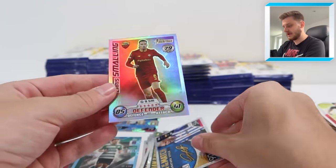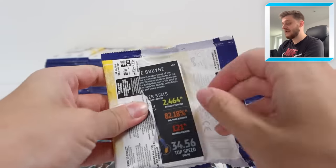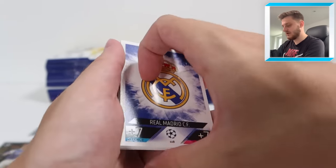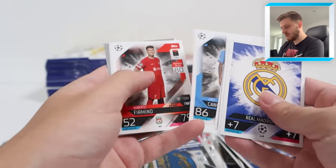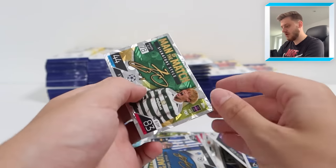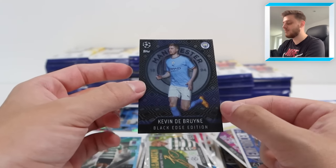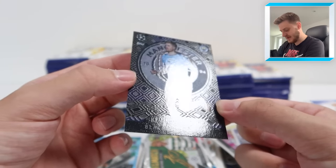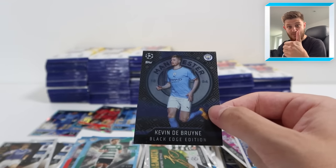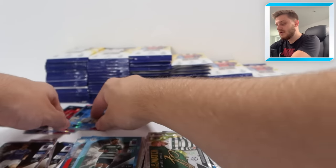There's Pepe Man of the Match and Chris Smalling Topps Heritage - haven't seen that one before, so that's one I need. And here we go - we've got our first Black Edge edition! There's Gavi base card - what a player he's going to be for Barcelona. Enforcer Rodrigo DePaul, Styler Smith-Rowe, Man of the Match Kyogo again. And Kevin De Bruyne Black Edge Edition - look at that, absolutely stunning card! That's our first big hit of the video. Smash that like button!